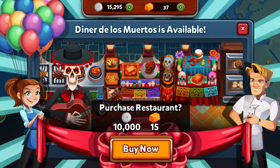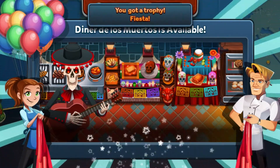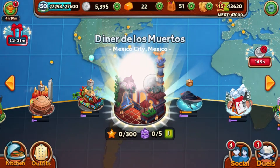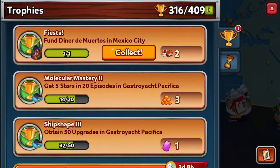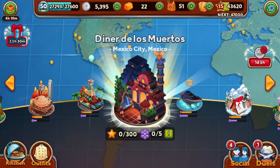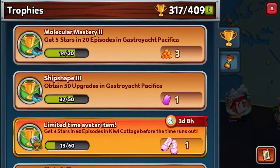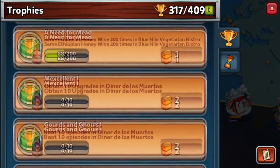Let's cut to the chase and open up Diner de los Murritos. We just unlocked our achievement, and our first reward is two fast feet — very cool. I even have an extra four prepped, and two more on prep. One's going to take about 30 minutes and the other one about 40 minutes.